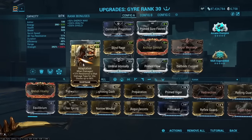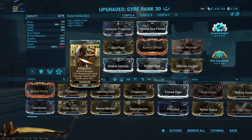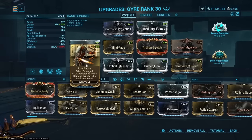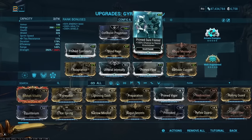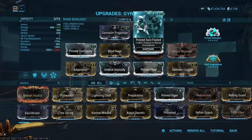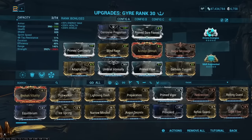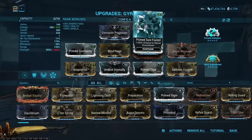For survivability, Adaptation is really nice for most levels of play. If you're going super endless, you'd want to focus more on shield gating and swap this for Rolling Guard, but for most content Adaptation means you only have to worry about enemies hitting you with something actually meaningful. Prime Sure-Footed is also very good on Gyre — getting knocked down is one of the ways you can instantly die since your survivability relies on casting Pillage and keeping enemies dead. If you don't have Prime Sure-Footed, Handspring will do fine.